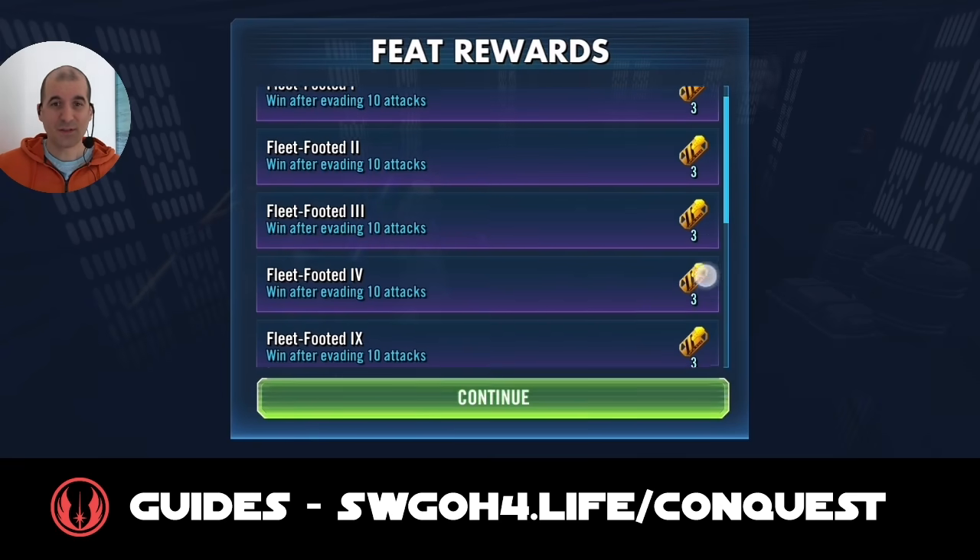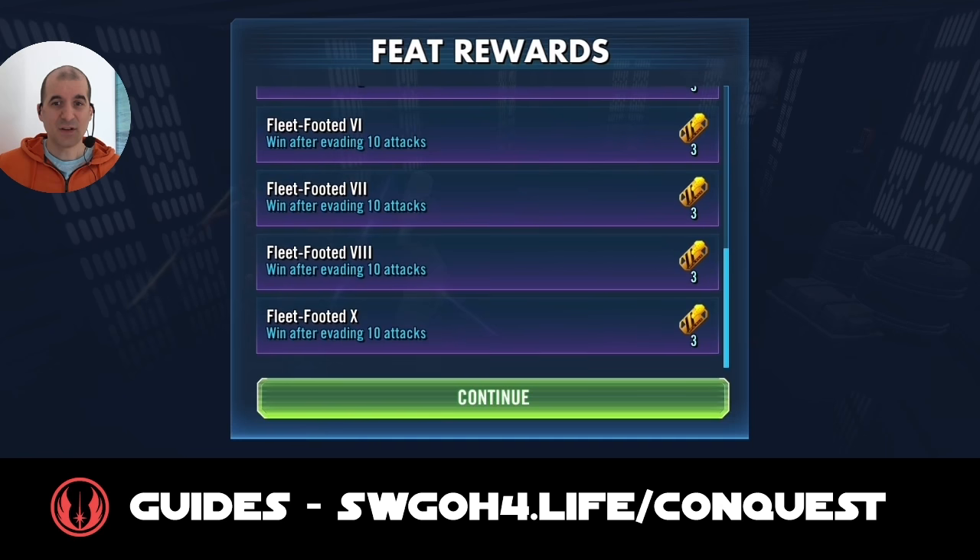Calling General Skywalker to assist - and that's how I completed the evasion feat. I'm not saying this is the most optimal team. Using Jedi Knight Luke Skywalker in place of Bastila would be good because he can stun as well as boost your damage. You'll have to play around with what you have in your roster, but this is the general idea when using Jedi to get 10 evasions.